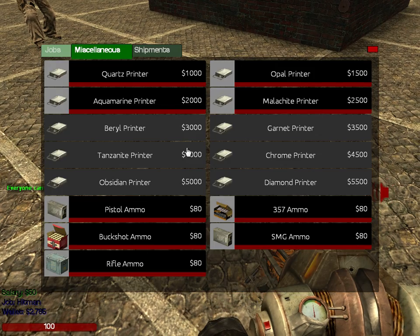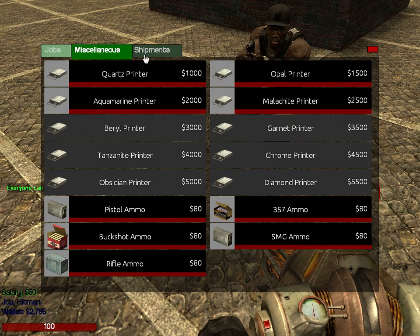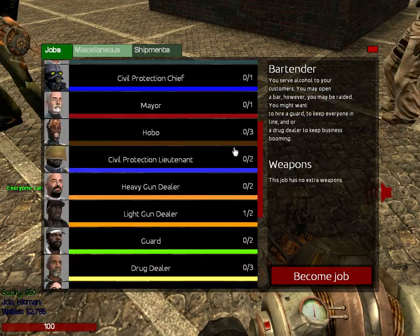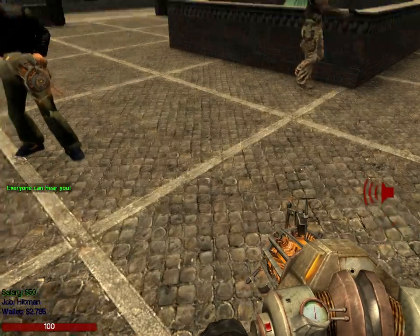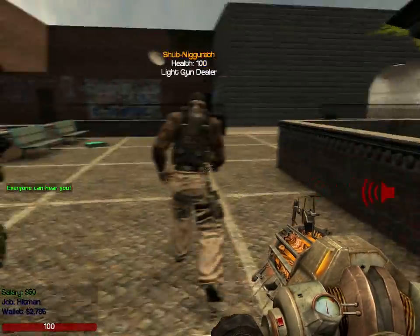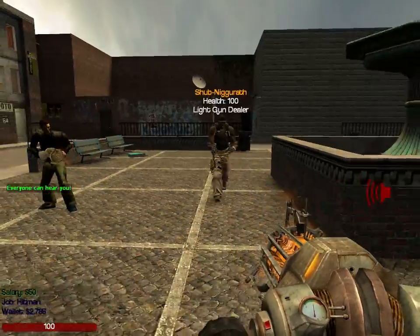That's pretty much all the jobs. You can buy your ammo here too — shipments is grayed out because I'm a hitman so I can't buy any guns. Let's go to that shop we normally go to for being gun dealers and show them how we normally set it up.